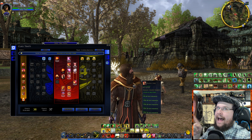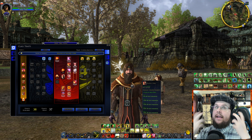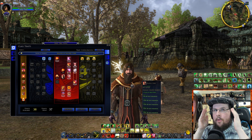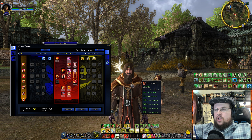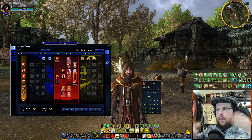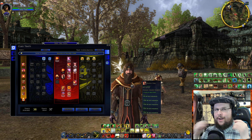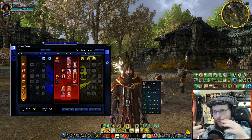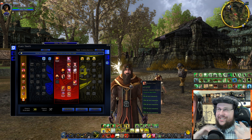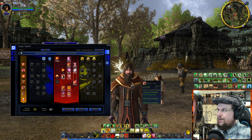Rapid Fire is something you must have if you're doing a DPS build. Skill inductions are very important if you're a Loremaster or any mage class. When you're a melee fighter, you click and your character hits immediately. But mages have to cast — that cast time is called a skill induction. Think of it like Dragon Ball Z where someone charges forever — that's a skill induction.